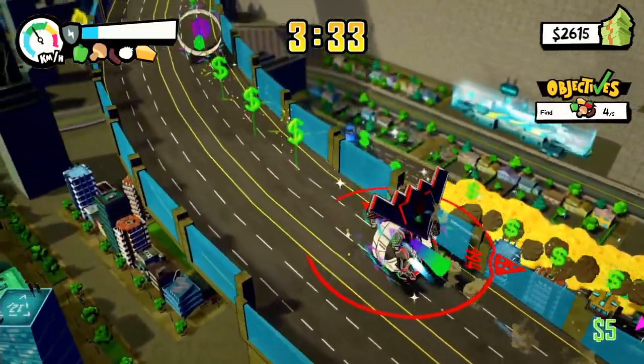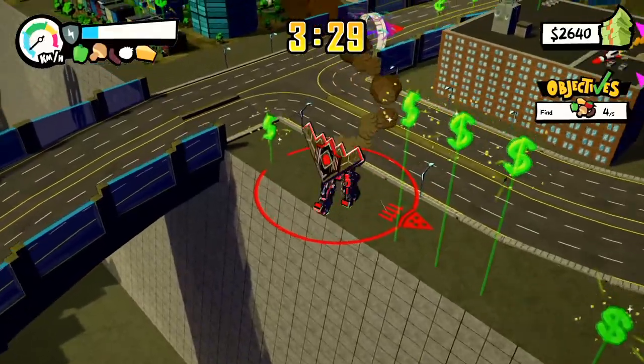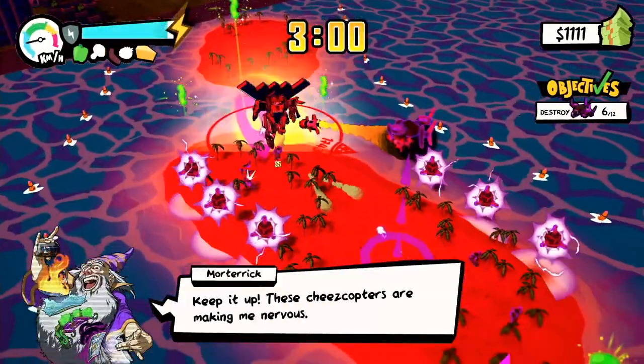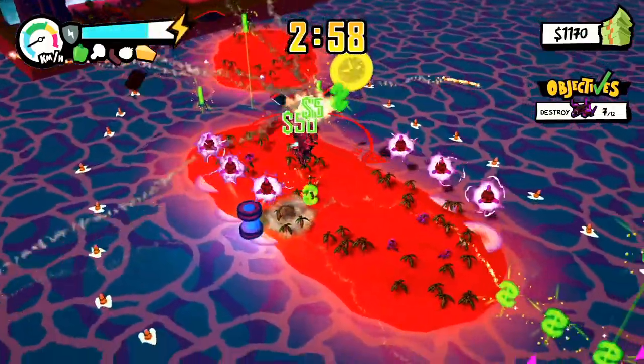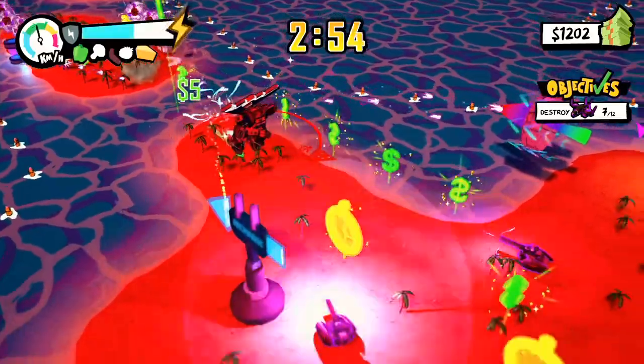Basically, a guy by the name of Mortarick created a set of loyal and determined cheesebots to run a pizzeria, and once Ultra Pizza started delivering their area, they just really couldn't compete. The mascot of the rival company, Cheeseborg, turned evil and took over the military robots that were also created by Mortarick. Now they're locked in a war to destroy the Ultra Pizza mech and retake what was lost.